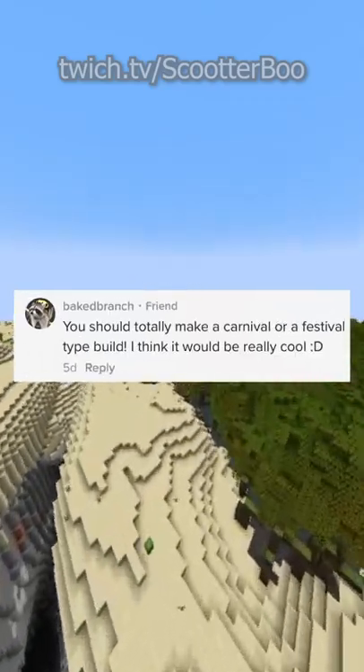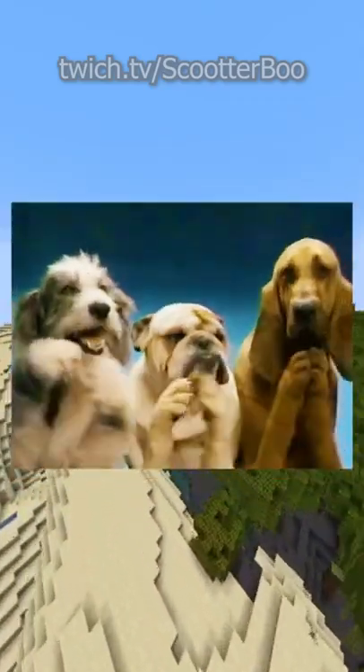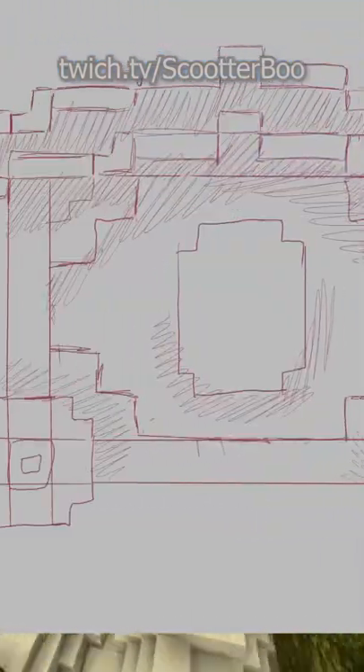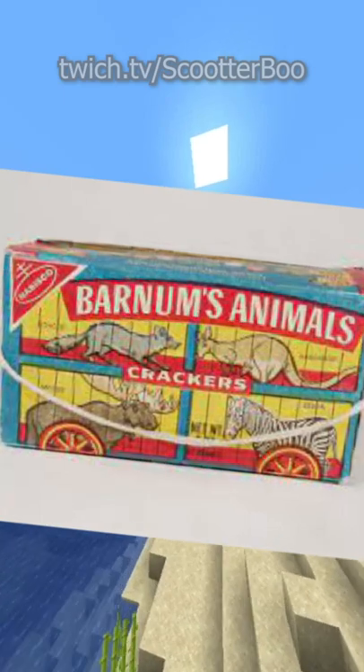You should totally make a carnival or a festival type build. That's a great idea. This is the first of a few wagon sketches I drew for the circus. This is a cage for animals to go in — think of like an animal cracker box.